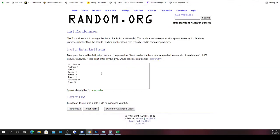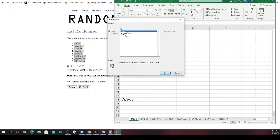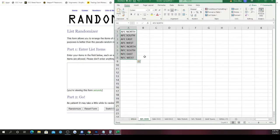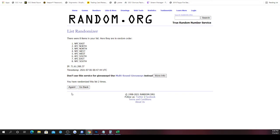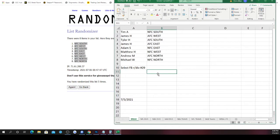Here are our spots randomized five times — Tim on top, Michael on bottom. Now for the NFL divisions: AFC North, Southeast, West, NFC North, Southeast, West — randomized five times. NFC South on top, NFC North on bottom. Assignments: Tim gets NFC South, James gets AFC West, Tyler gets AFC South, James gets AFC East, Adam gets NFC East, Matthew gets NFC West, Andrew gets AFC North, and Michael gets NFC North. Good luck on your divisions.